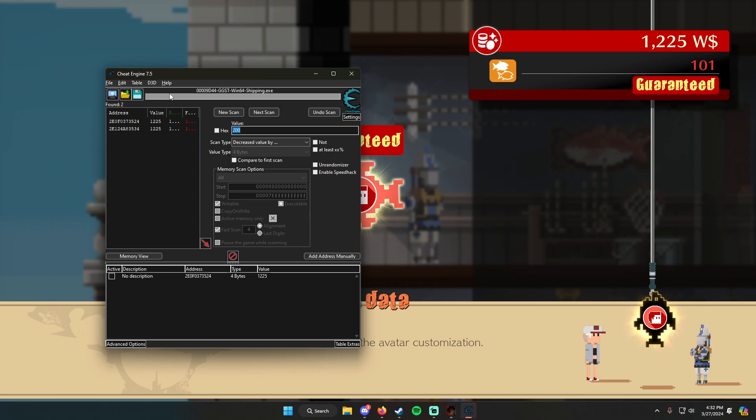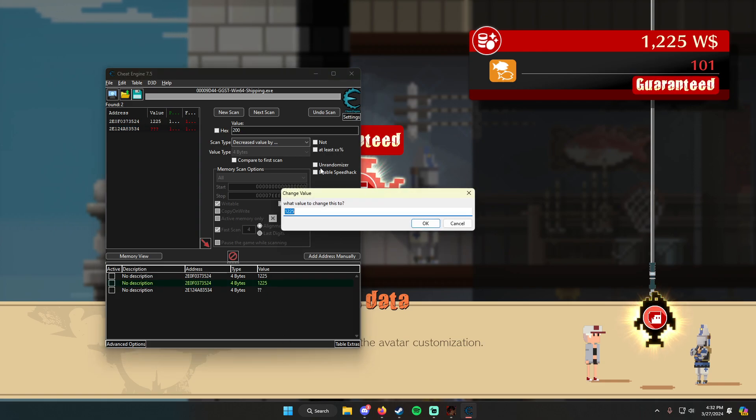Click Next Scan and a much smaller list will come up. I don't know which of these is my money, so I'm just going to click both of them. Then click the value button down here and change it to 999,999,999.